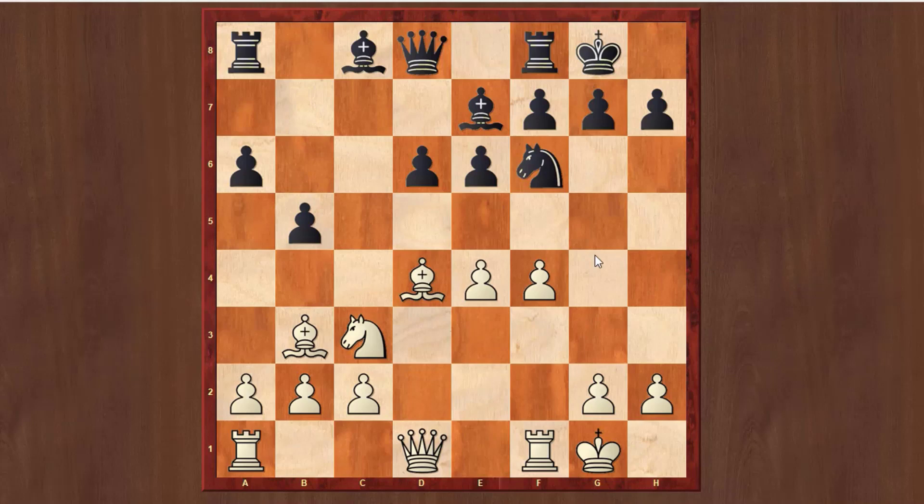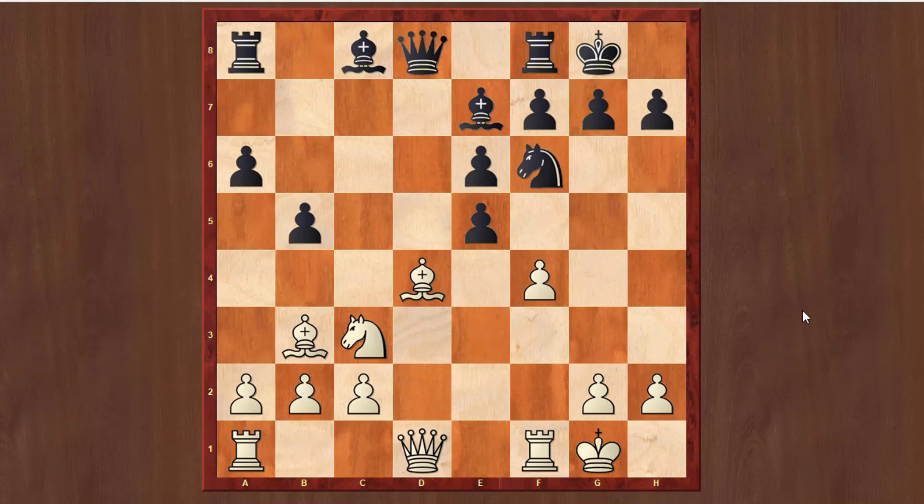After he takes, you take with the bishop. Then you can choose between three possibilities: f5, e5, or simply a3 to stop things first, and then prepare Qe2, Rd1 and so on. But e5 is the most critical line in this system, and then you have to take with the pawn.